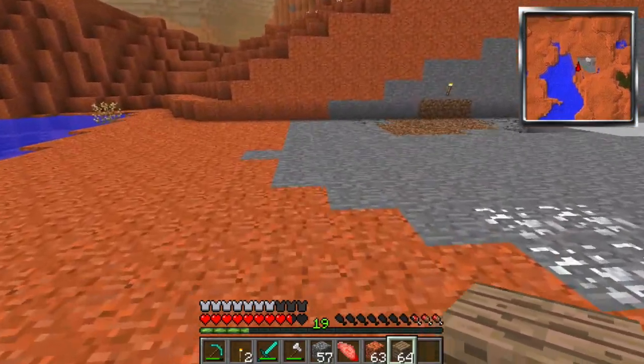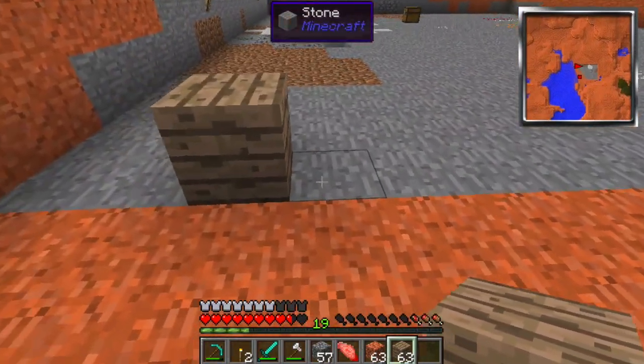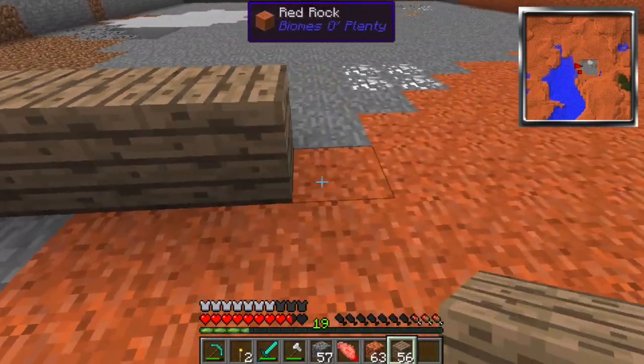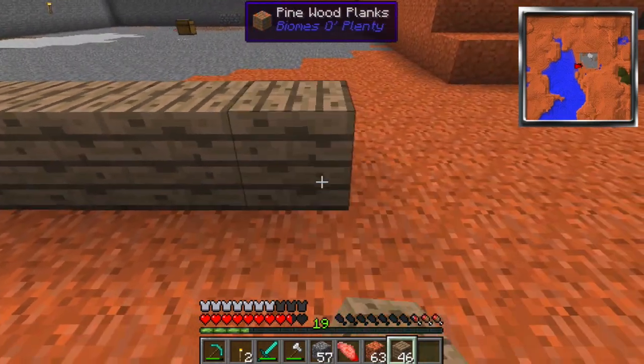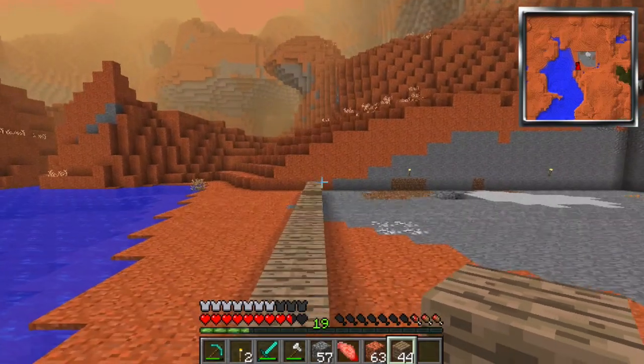Let's make it from here. We'll start there. So — 1, 2, 3, 4, 5, 6, 7, 8, 9, 10, 11, 12, 13, 14, 15, 16, 17, 18, 19, 20. Perfect. 20 across. This is going to take so much wood. And I need sand because I want to make windows at 3 high.